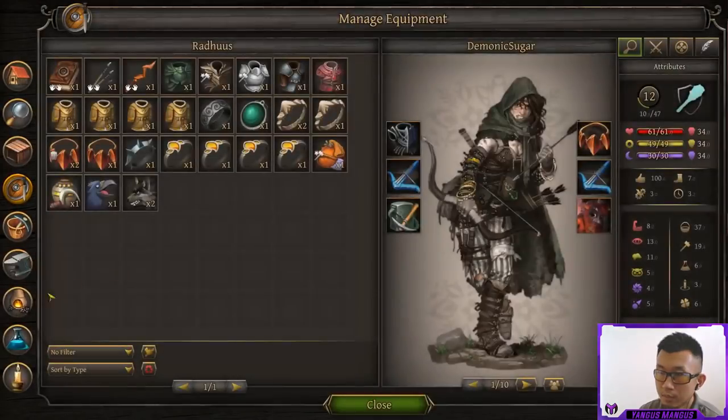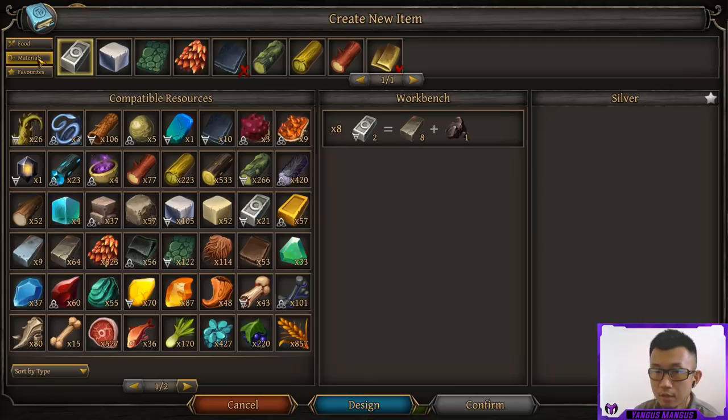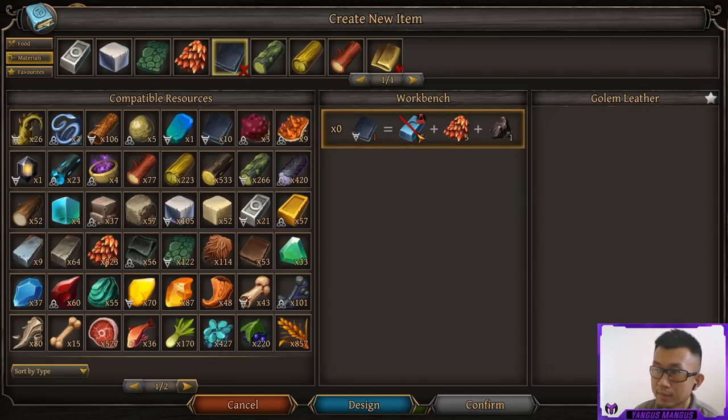Synthesis is found in the cooking screen under the materials tab in new tasks. You can synthesize any material that you've researched and you always need coal to do so, making coal a very important resource. For example, you get 2 silver from 8 iron and 1 coal. For a hybrid material like golem leather, you need both mithril and mythic leather. If you haven't researched mithril, your efficiency is reduced and you'll only get 1 piece instead of 2. Some tier 4 materials like sacred wood are not hybrids and are easier to obtain, but hybrid materials like golem leather can be used in either metals or leather slots, making them more flexible despite being harder to obtain.